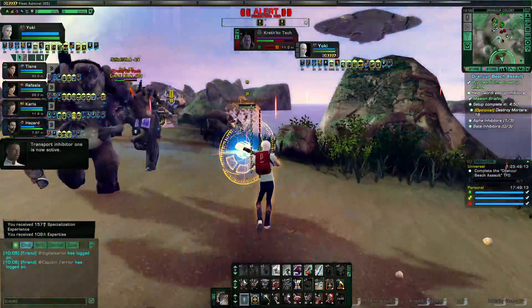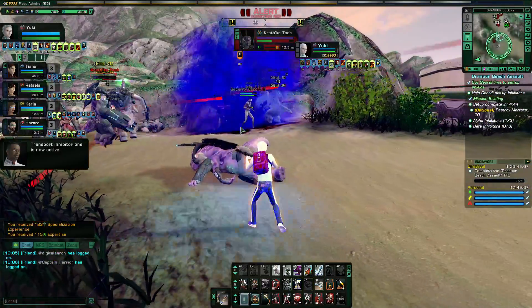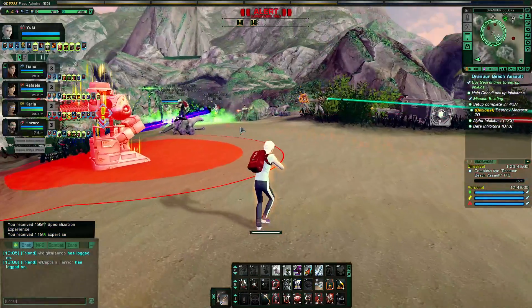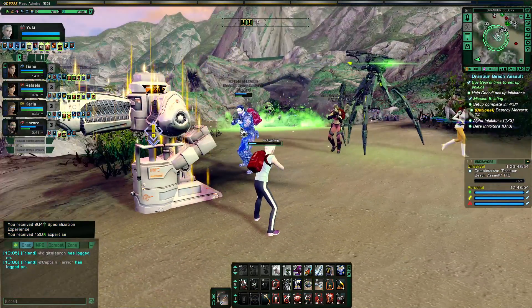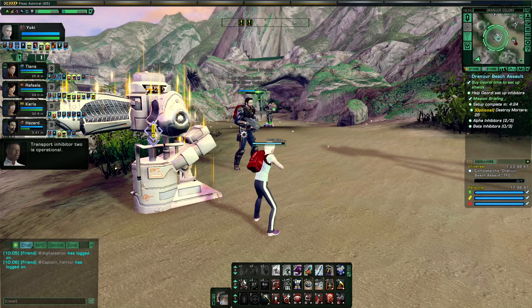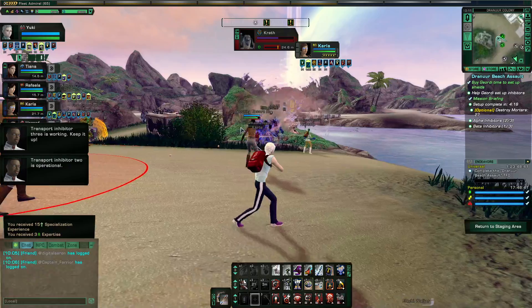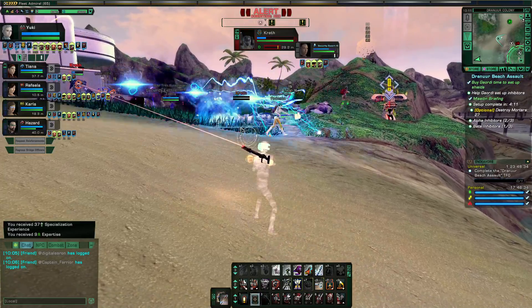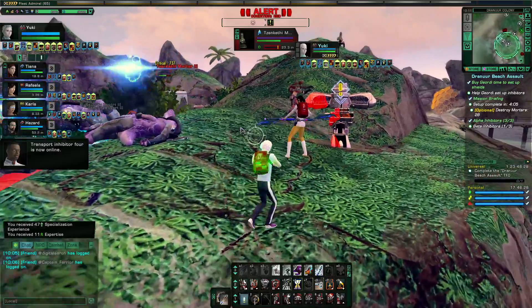Transport inhibitor 1 is now active. Get an accolade at the same time — haha. Now, before anyone calls me out, Jayla's staff is an AoE weapon, so I'm not just picking them off one at a time.